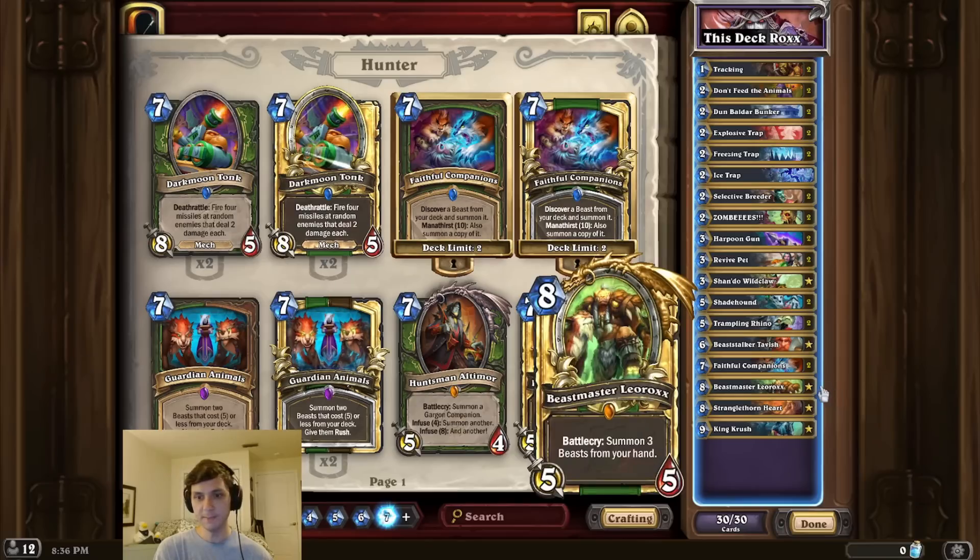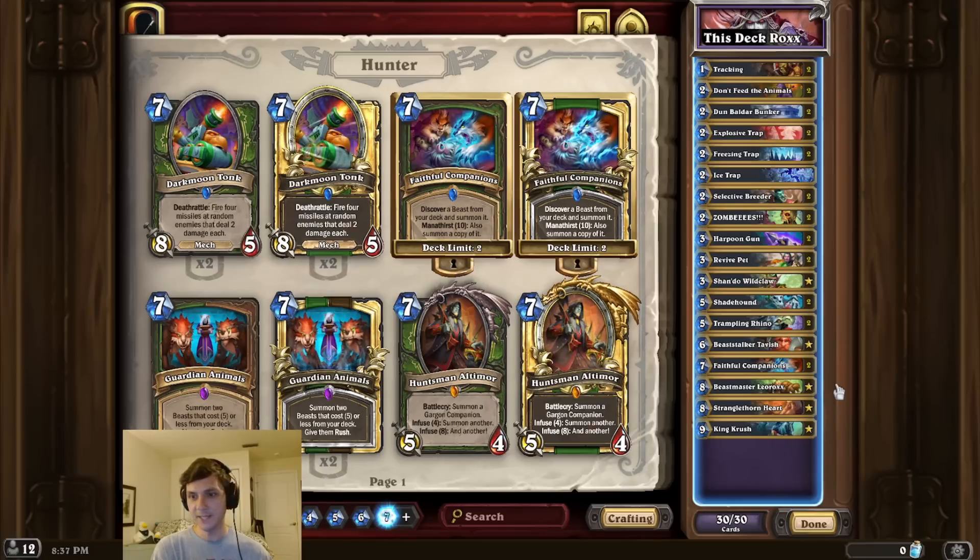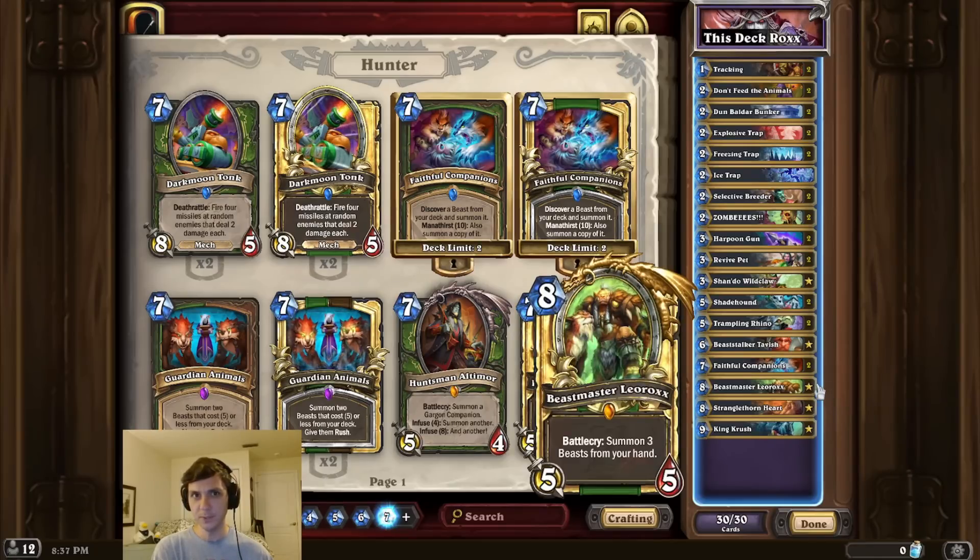And of course, if Beastmaster isn't enough to OTK the opponent, we can then just use Stranglethorn Heart to finish the job. So that's pretty much it for the deck intro this time, guys.